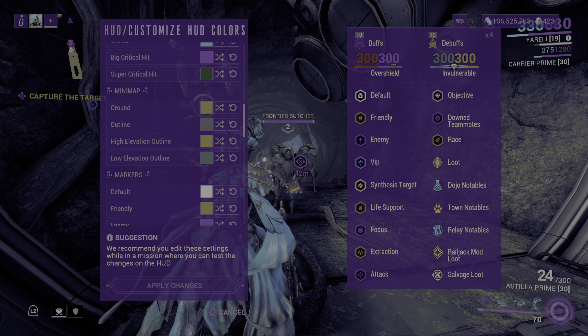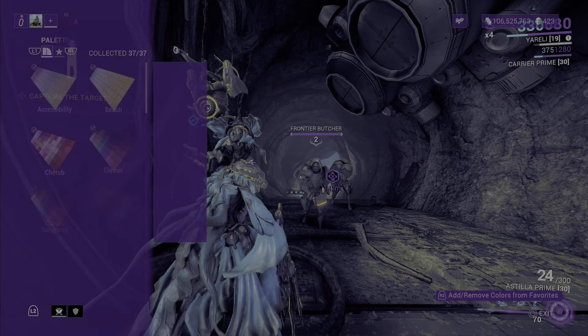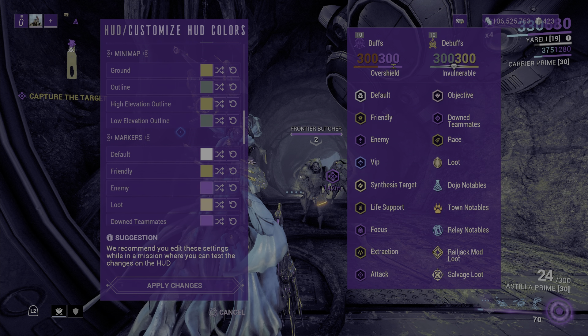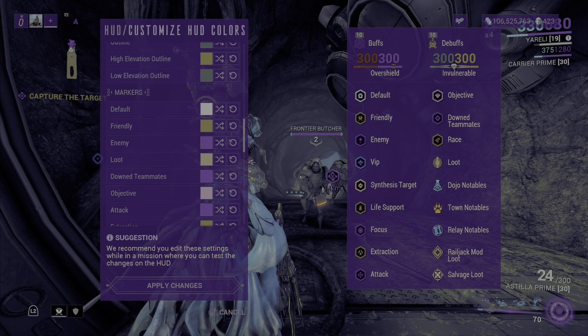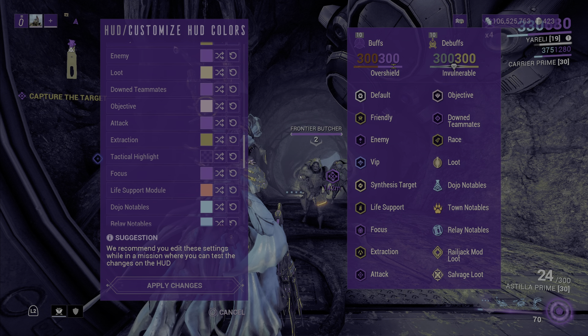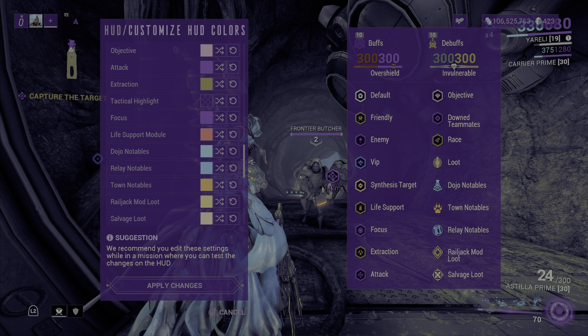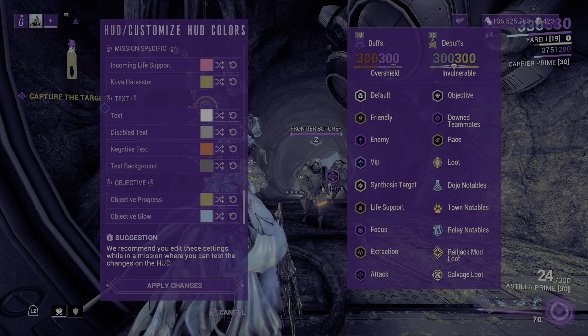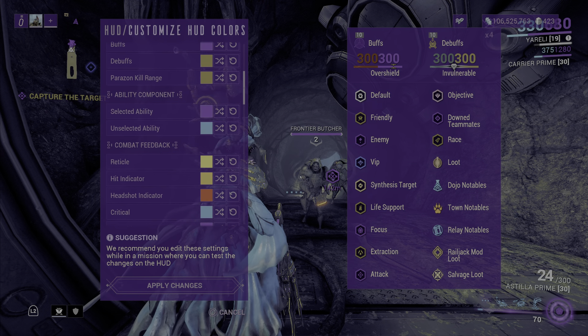You've got your minimap with the ground layout in my color and the outline which is the border lining. You also have the high elevation outline and low elevation outline. Then there are markers for friendly, enemy, loot, down teammates, object, attack, attraction, tactical highlight, focus, life support, module, dojo notables, relay notables, town notables, Railjack, my loot, salvage loot, energy spawner, and more. There's so much you can color.